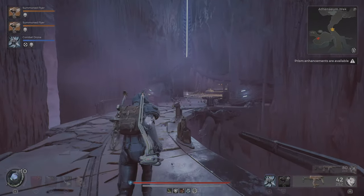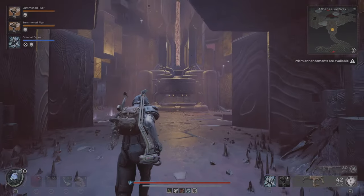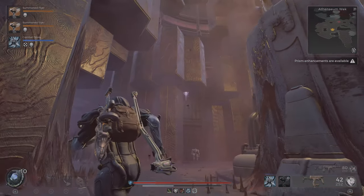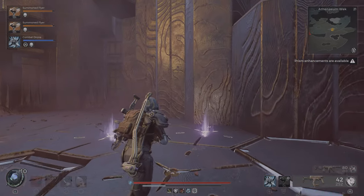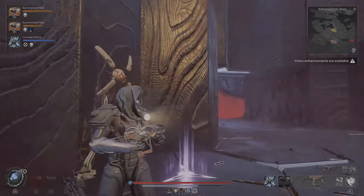I know just the place where to grab it. So it's this room — we have these elevators that go up and down. The orb is right there somewhere, but we need to get up there. It's on the second floor: here's the ground floor, first floor, and then the second floor.